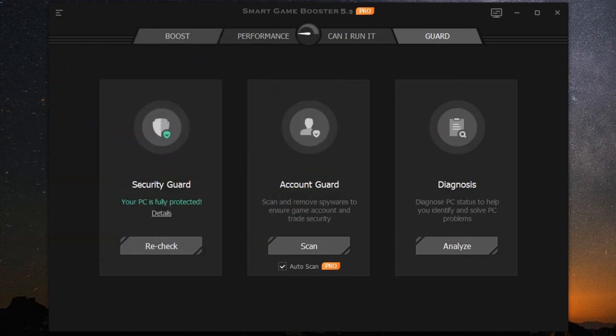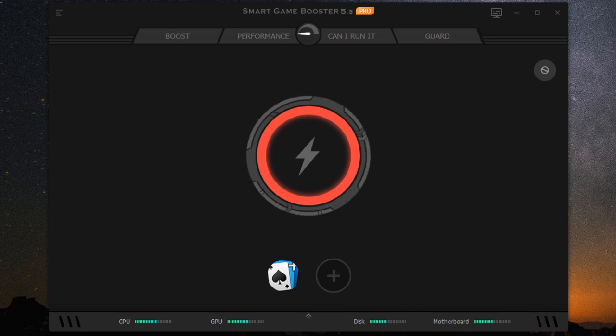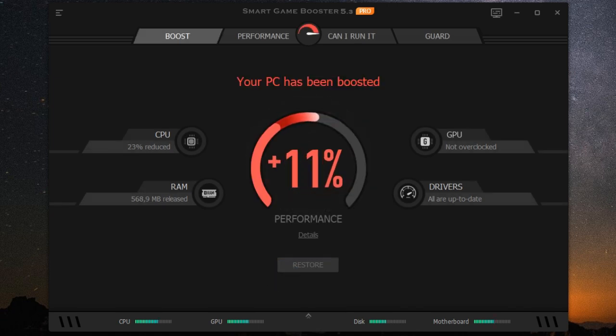Beyond game-specific performance boosts, ITOP Smart Game Booster Pro also claims to be a comprehensive system optimization tool. Think of it like a digital cleanup crew that gets rid of all the junk slowing down your PC — we're talking about deleting temporary files, clearing your browser cache, and managing startup programs. All those unnecessary files and programs running in the background can eat up valuable resources. A cleaner system doesn't just mean better gaming performance; it can also lead to faster boot times and an overall smoother computing experience.